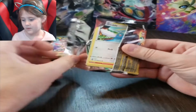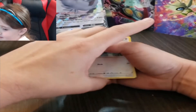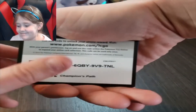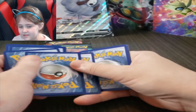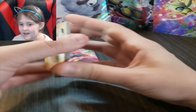Let's go for Charizard, right? Let me check this code card real quick. There's that code card. Now we're going to do our four — one, two, three, four, five, six. Turn these over and let's turn them the right way.